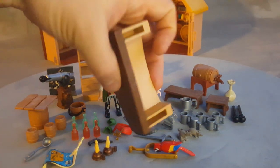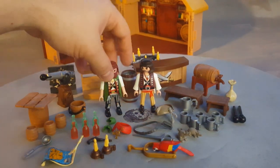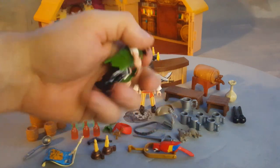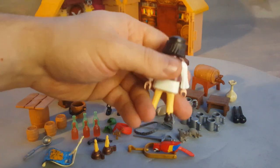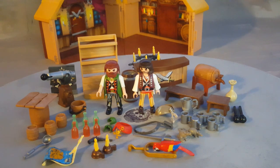This is how the other side looks like, and that's it. This is how the characters look like — they're pretty awesome looking. This guy here is very well designed, with a big jacket. This guy here has a little jacket and long hair. It is the pirate set from Playmobil, set 9112.